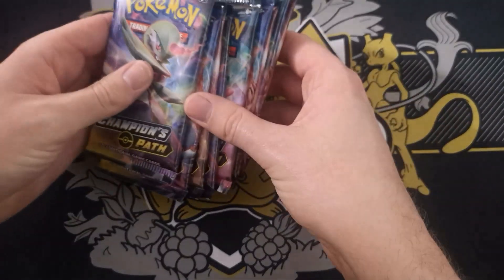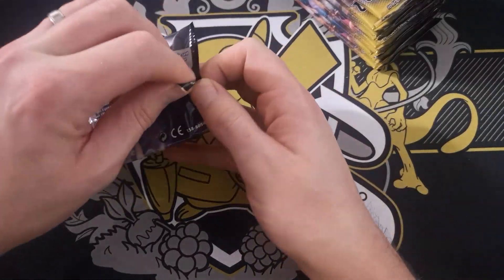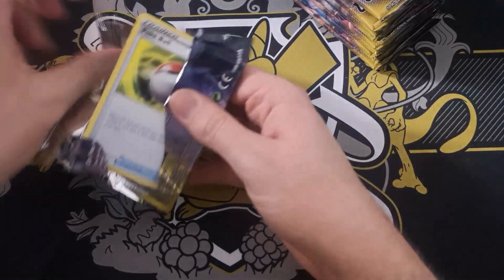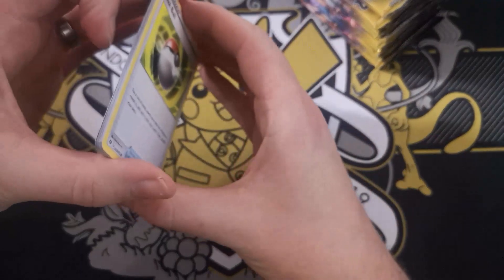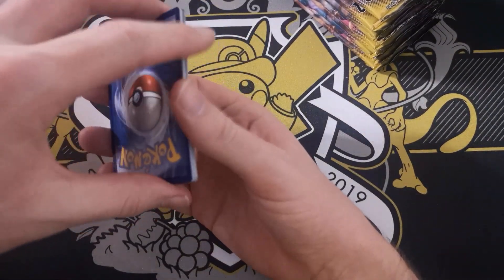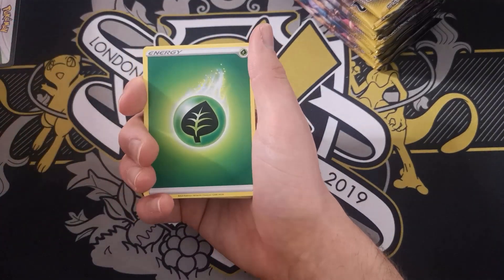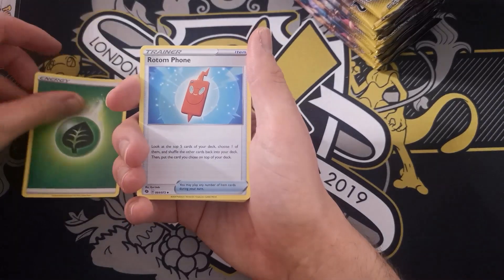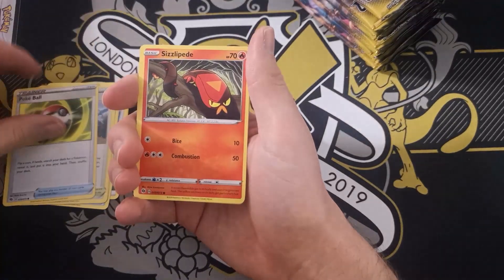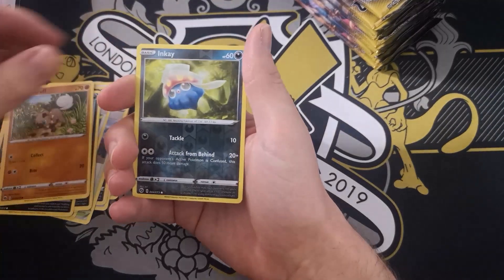So, we have Champion's Path to open. I've not done Champion's Path in a while. I believe it is four to the front for the card trick. Pack one: Grass Energy, Rotom Bike, Malamar, Turfield Stadium, Pokeball, Centiskorch, Galarian Zigzagoon, Scraggy, Rookidee, Inkay.